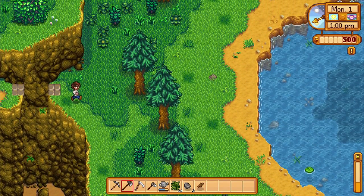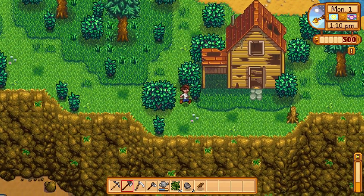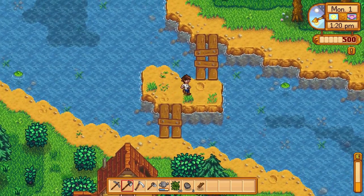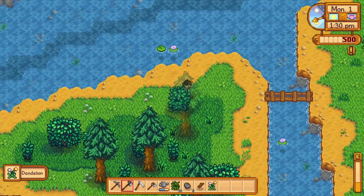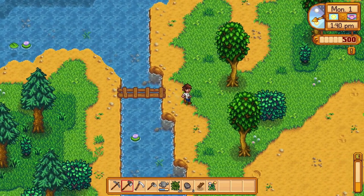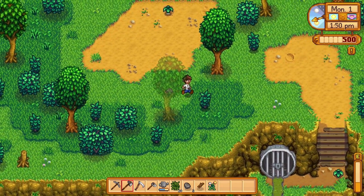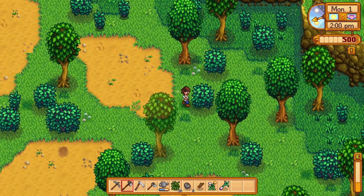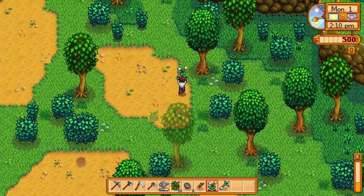I don't really know what this leads to, to be honest — I've rarely ever come down this way. I believe this area might actually be for one of the festivals, and this will eventually become a little shop where you can buy some accessories, I believe just hats and potentially boots. There we go — there is our first forageable! The nice thing about forageables is later on, as you start grabbing more and more, you do start leveling up in that skill. You can actually make them higher grades or harvest more of them.